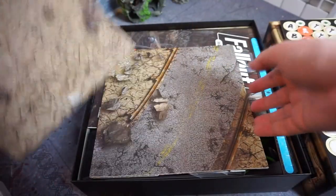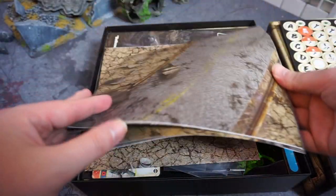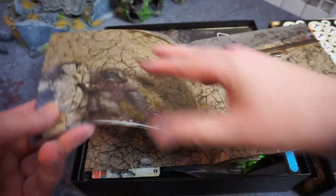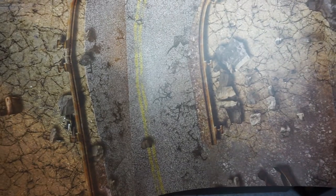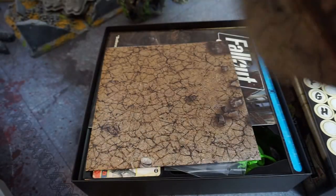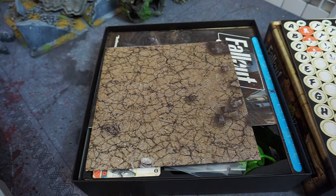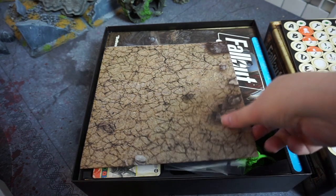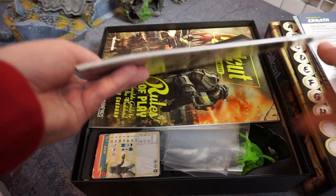It also comes with a mat — oh, it's in two pieces, that's a little unfortunate. It's played on a three-by-three, same as Batman and Marvel. It looks like half a table. It's only printed paper so it's going to be super creased, which is a shame — it would be nice if it were fabric, since the best play mats are basically mouse-mat material.